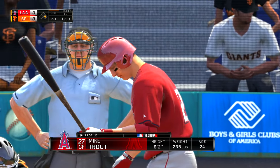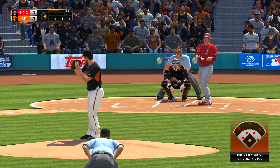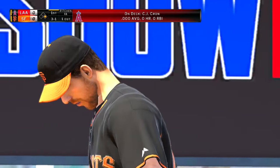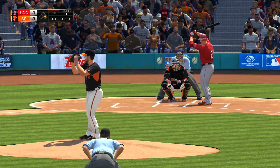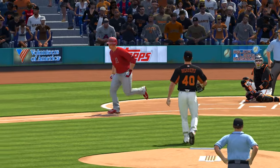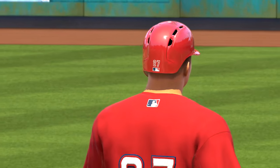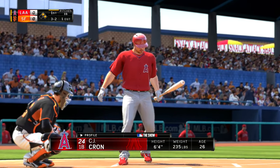Mike Trout takes his first shot here with the runner at first and one away. He misses badly with a fastball — three and one. And he misses again, ball four. That's back-to-back guys that have reached base via the base on balls. That's the second walk he's allowed in the first inning, and I have a feeling his manager is going to say that's way too many already. You can't go giving away base runners or you'll find yourself in a big hole early on.